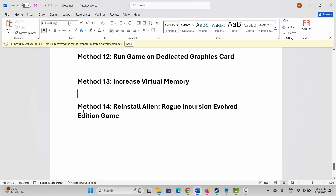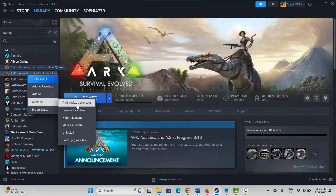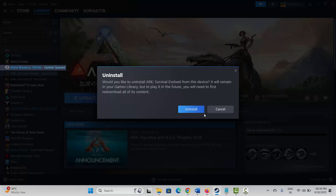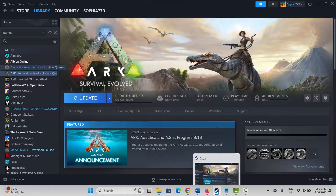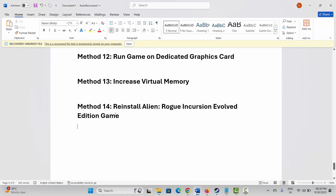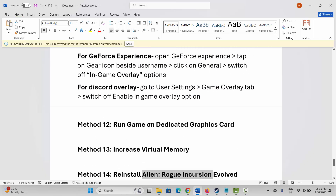If none of the above work, the final solution is to reinstall Alien Rogue Incursion Evolved Edition. Go to Steam, under the Library section, select your game, right-click, click Manage, then Uninstall, and confirm by clicking Uninstall. After uninstalling, restart your system, then launch Steam and reinstall the game, and try to play it.